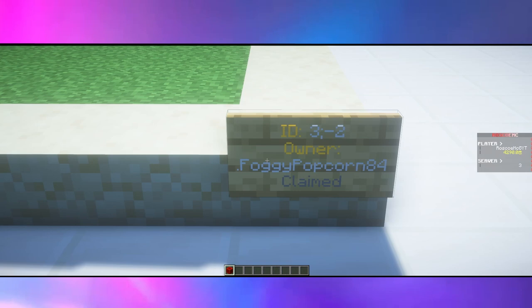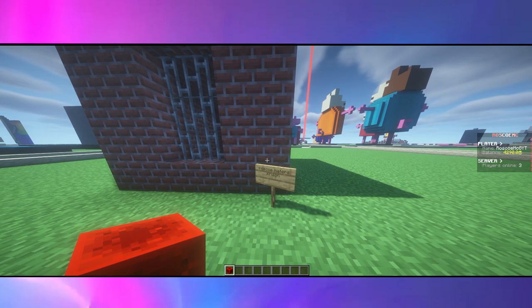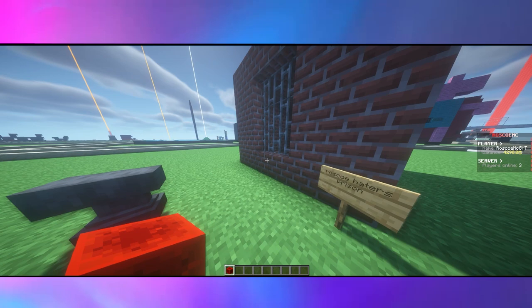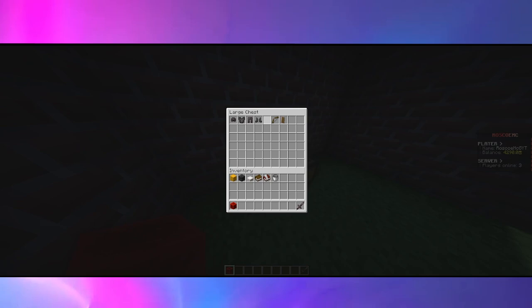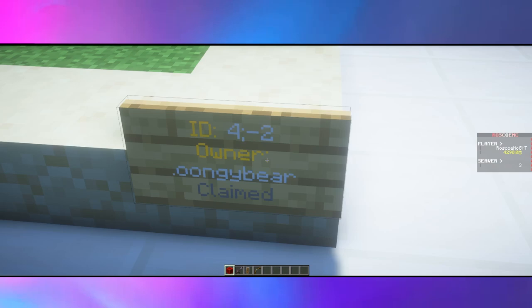Here's a build by FoggyPopcorn84. We definitely need a place to keep all of the Roscoe haters, and there's no place better for that than the Roscoe haters prison. Let's see if there's anybody in here — yeah, there is a guy. Well, shouldn't have been a hater. We also have this other building here. We got all kinds of nice netherite stuff for me to wear. I'm going to go ahead and put this on. Thank you. Here's a build by OonjiBear — it's just a hole and a stone.